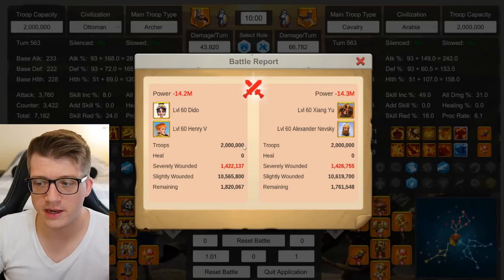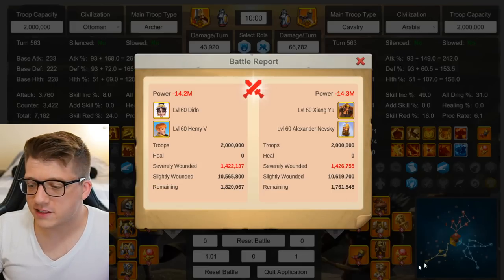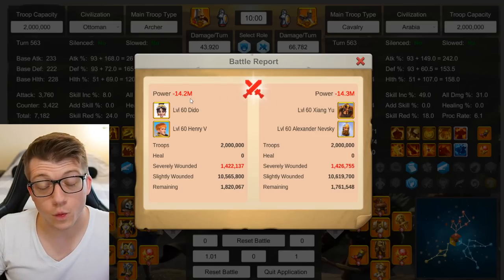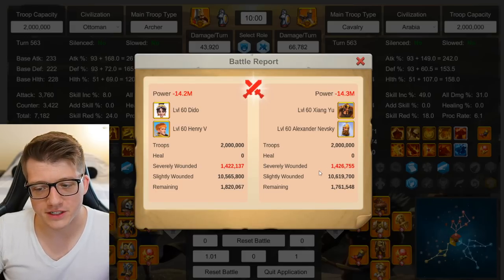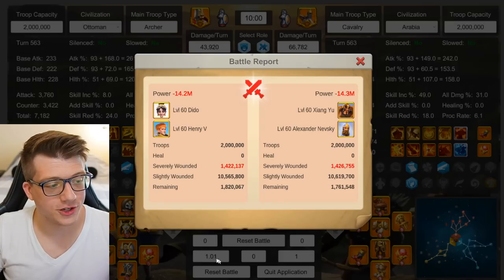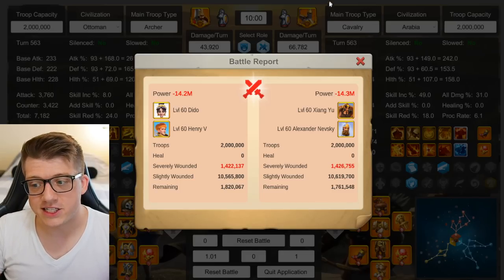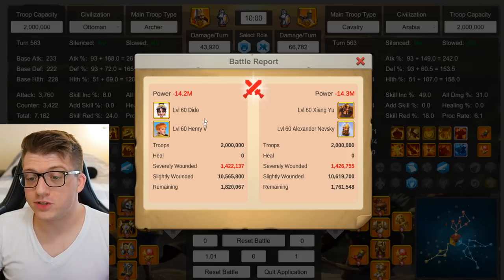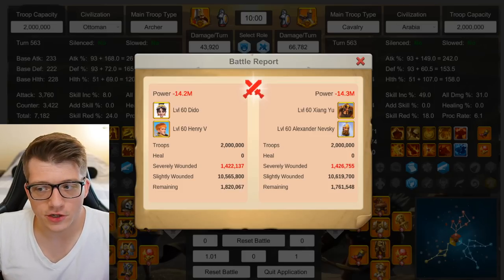Here we see Dito Henry with a heavy investment in the support tree versus Zangyu Nevsky — still Arabia with special troop type, still max equipment. They trade pretty evenly. Dito Henry did win here, but barely — we're talking about a 4,000-7,000 power difference. I'm going to call this basically a wash, a one-to-one trade. That's still insane considering Zangyu Nevsky is a really good rally with tons of skill damage that's built to counter Dito Henry as a cavalry army, and it's not doing that.